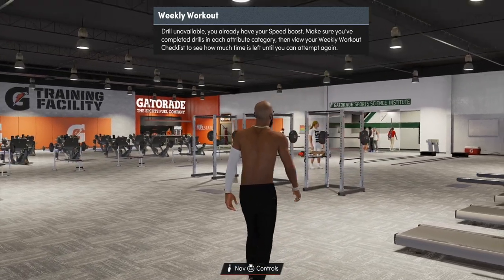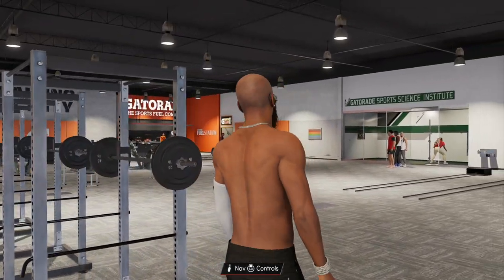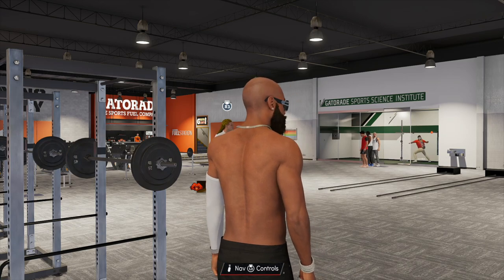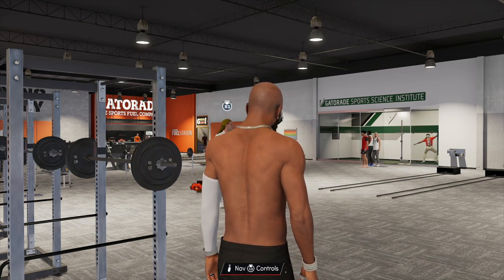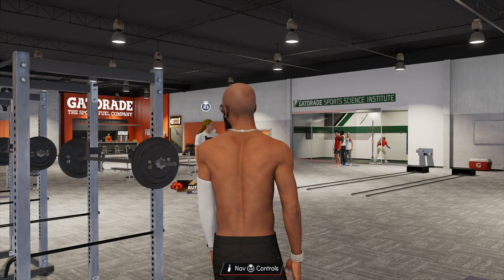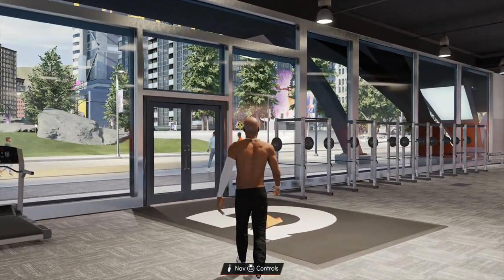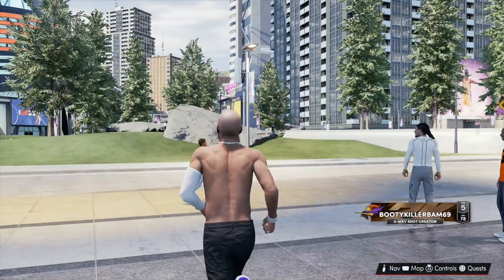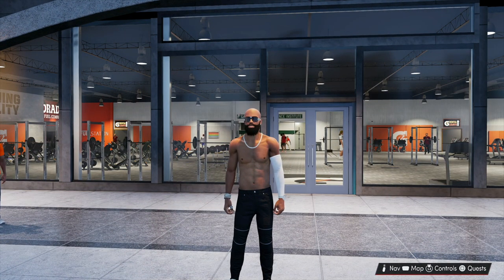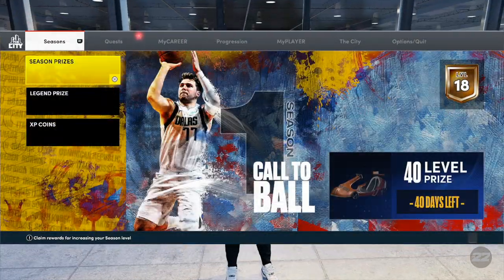A lot of y'all are gonna go over here and do the Gatorade reaction drills, but look at that line over there — it's gonna get real strenuous. I'll tell you now, if you are quick with that X button you might be able to finesse and do it much faster than everybody else. I know what you guys are saying: 'Where's your gym rat badge? You told us everything but didn't show us anything.' I got y'all — let me show you the badge.